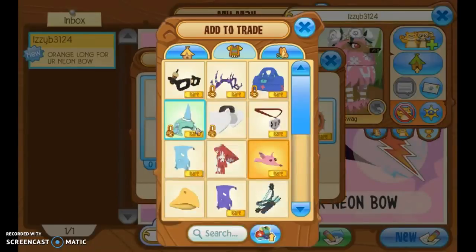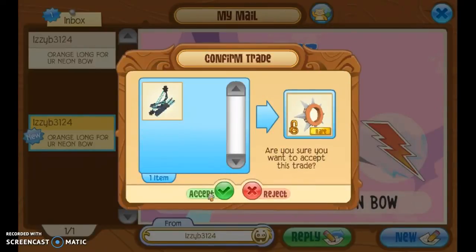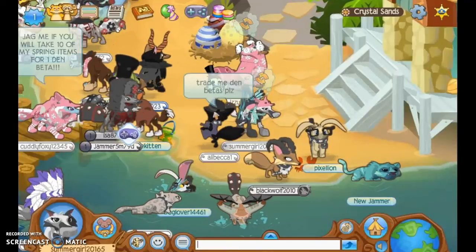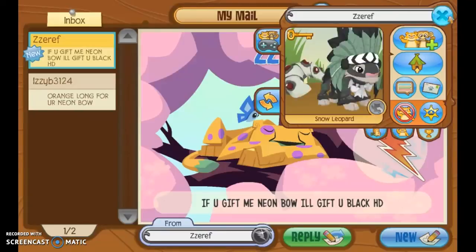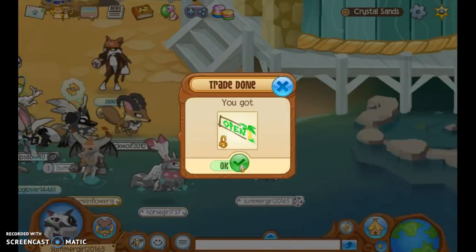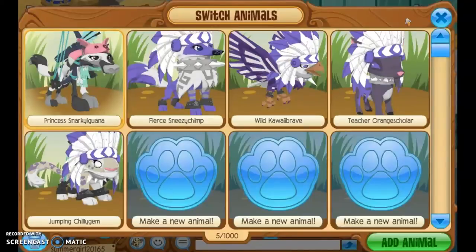Someone offered an orange long for my neon bow, so I'm just going to accept that because I like that trade. Another den beta — yeah, no, I don't think that's going to work out. Sorry. Another den beta — yay. Another den beta, which is lovely. Thank you.